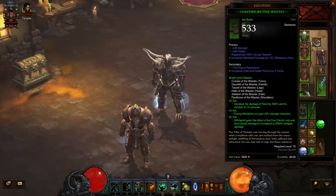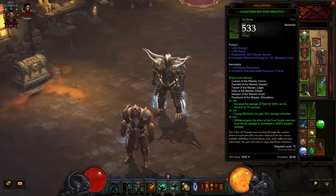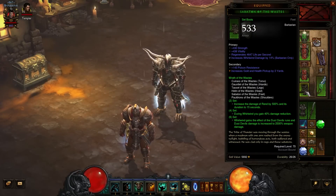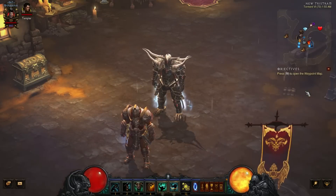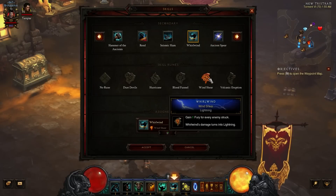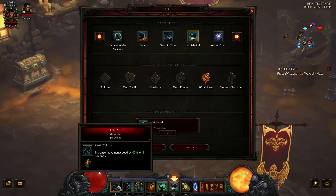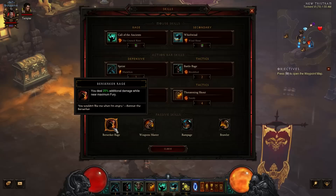The main attack you're going to use is Whirlwind, coupling this with the new Wrath of the Wastes set for the Barbarian. This makes good use of your Whirlwind and does a ton of damage. The main part is the six-piece bonus: Whirlwind gains the effect of the Dust Devil's Rune, and Dust Devil's damage is increased to 2,500% weapon damage. None of the other set bonuses matter — not the two-piece, not even the four-piece. I chose Windshear because this helps you manage your fury, never lose fury, and allows you to sprint and Whirlwind non-stop at an incredibly fast pace, while simultaneously taking advantage of Berserker Rage to deal 25% additional damage while near max fury.